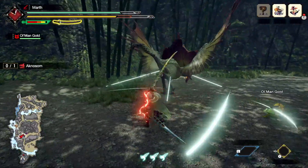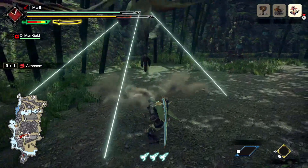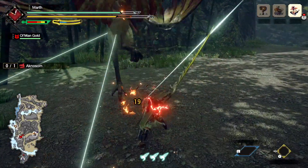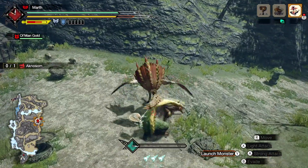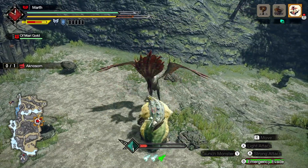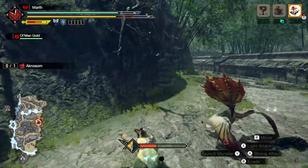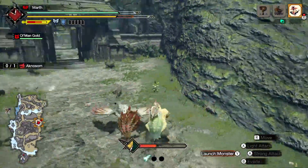So let's say the other monster that was in this area happened to be there when I was at the last launch for Acnosum — I could launch him into the Rogi and get another mount and do more damage to Acnosum. If you're doing a double monster quest where you have to fight two monsters, you could do this sort of technique: start off by fighting with one monster against another target monster, and then near the end of the mount, throw it against the wall and then throw it against the other monster at the very end of the wall bangs.